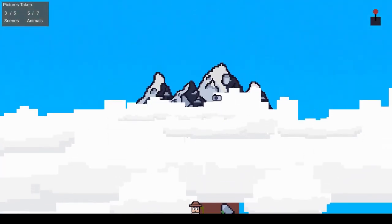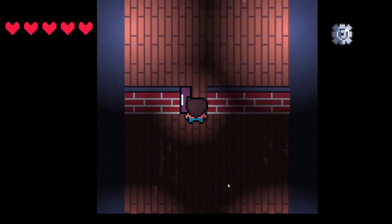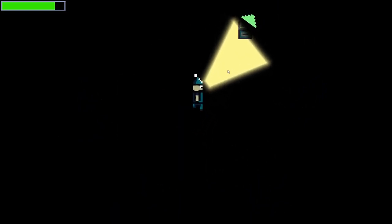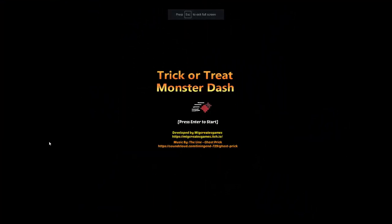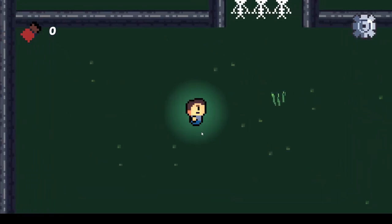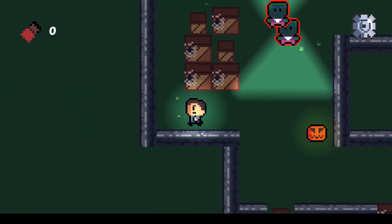I wanted to make a game like Roblox Doors, so I made Scary Corridor for Halloween — I made this while streaming. I wanted to do something with flashlights, so I started playing around with Unity's 2D lighting to make a flashlight game where you go around collecting batteries. Since I was already good with 2D lighting, I then made a scary stealth game where you move around, sneak, and use your costume.